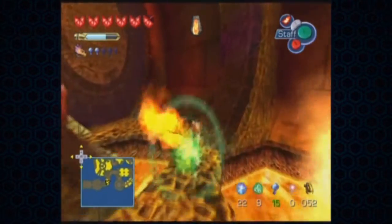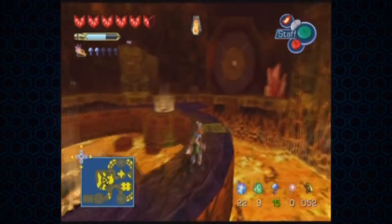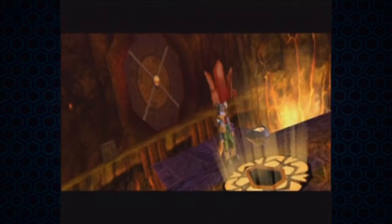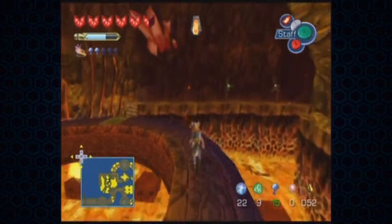These annoying fiery bats again — go away. Now, we can use this to activate this spellstone spot. This is where things become more interesting.